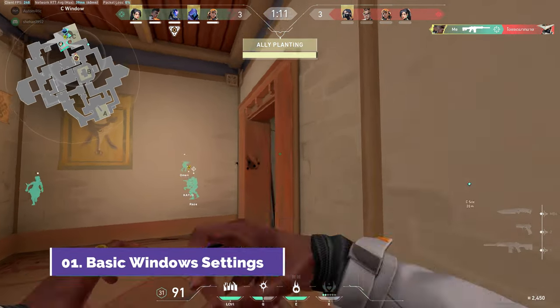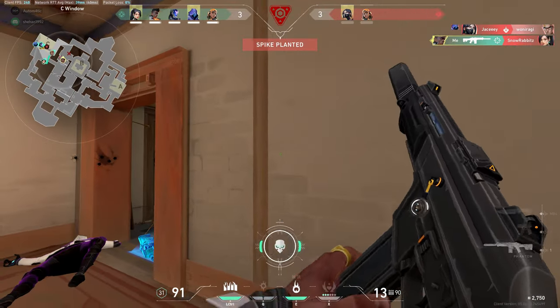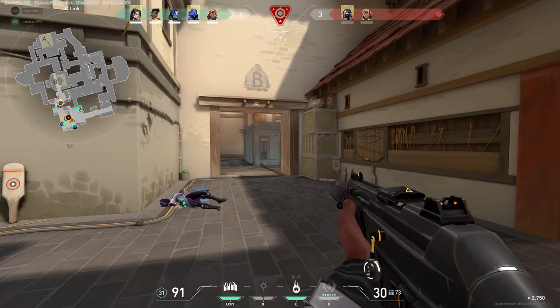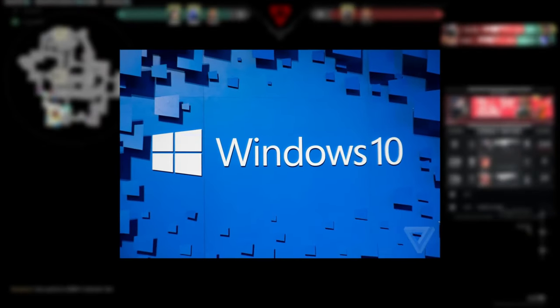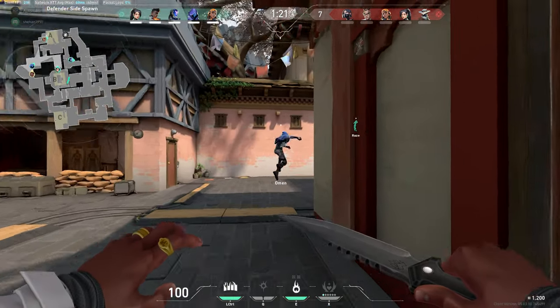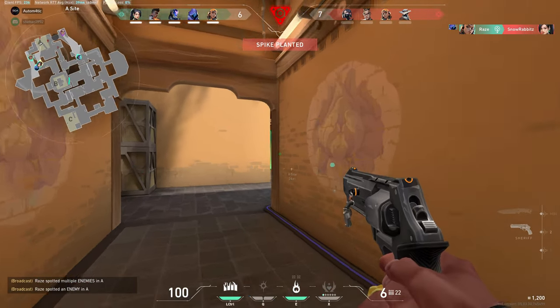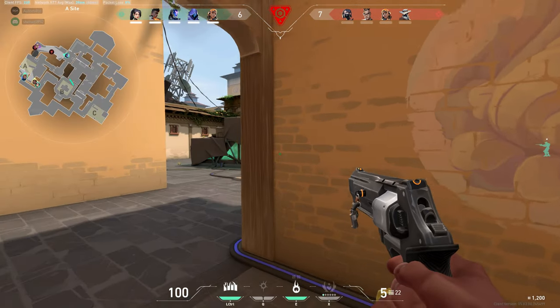First, let's go through the basic Windows settings. Make sure you're running the latest version of Windows 10 or Windows 11. For low-end computers, I would go for Windows 10 because it gives more stability and performance. Most importantly, make sure to run the latest version — having the newest update is extremely important.